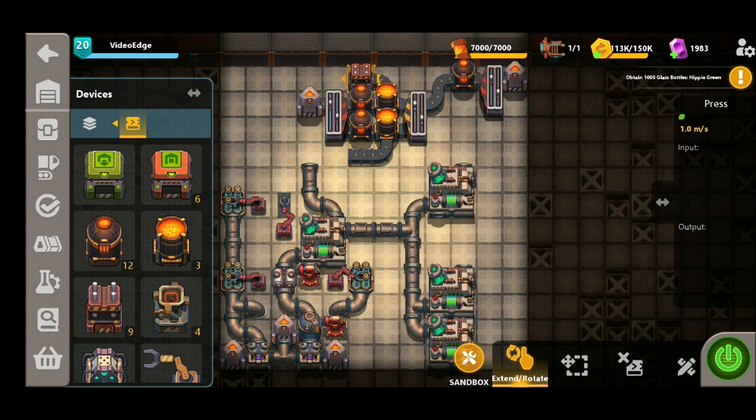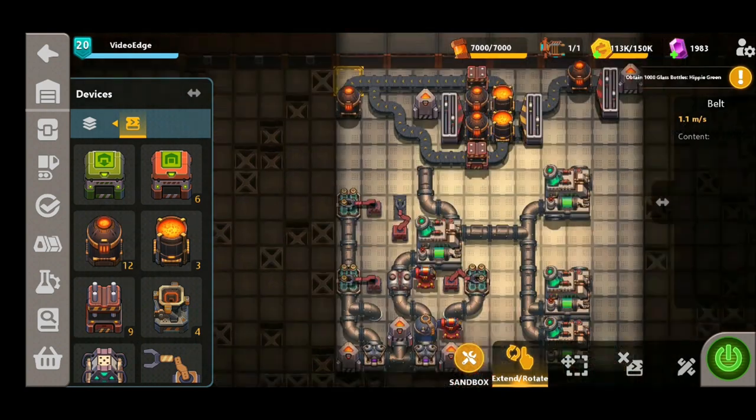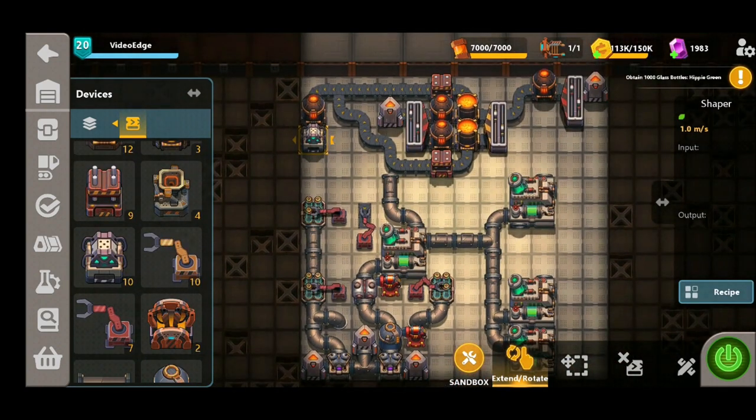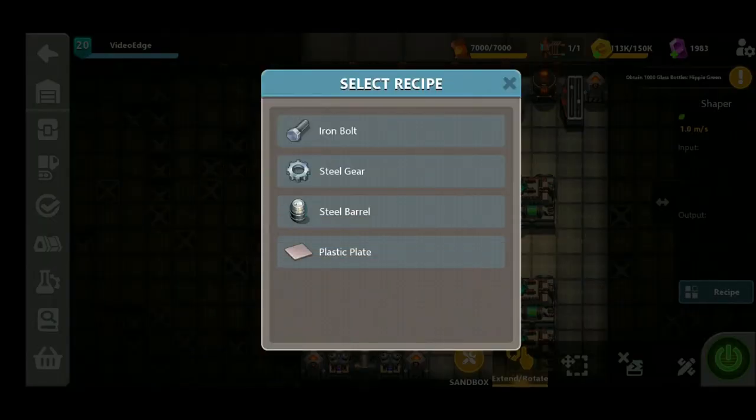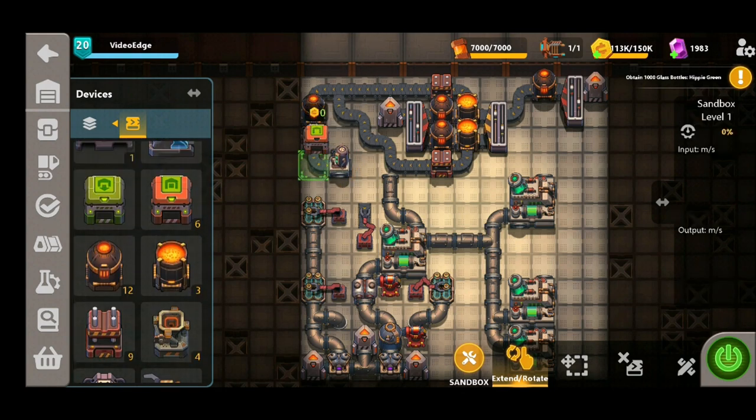We're then going to turn this raw steel into steel plates before guiding the belt around, making sure to heat them up before they go into the shaper, selecting the steel barrel recipe, then placing our applier down and feeding them into the applier before exporting. We've got to make sure we connect the heavy oil line into the applier. You can either export these barrels or incinerate them — it makes no difference to the output at the end.